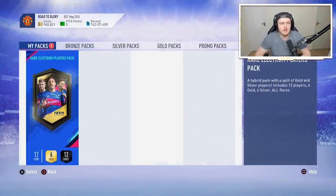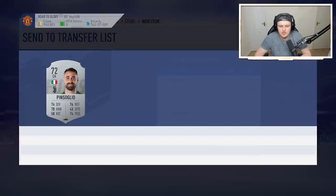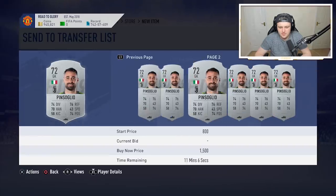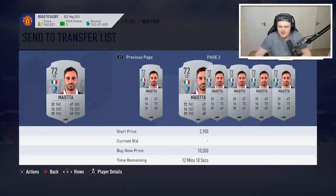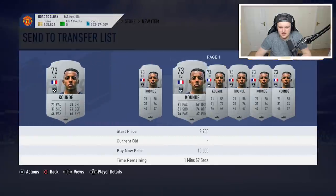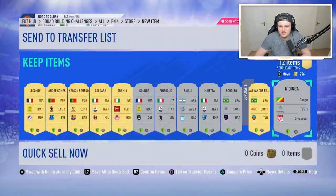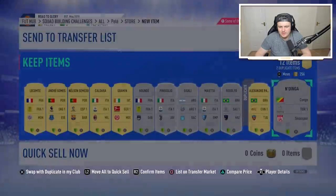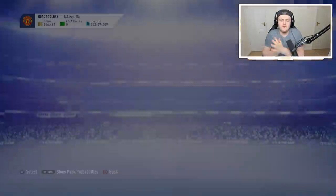Doubt we'll get anything good from it because we never do, but at least it's another pack. We'll see if we can get anything decent from it in terms of silvers, because I don't think we'll get any good golds. We have a few players that might sell for a little bit — not complaining about that. We'll send you to the transfer list, discard Alexander Pato. I think that was pretty successful. If you enjoyed the video, leave a like down below, subscribe to the channel if you're new, thank you for watching, and I'll see you later.